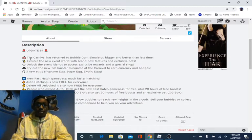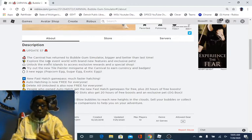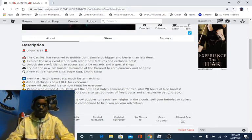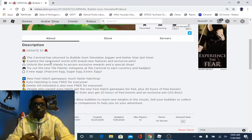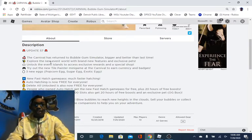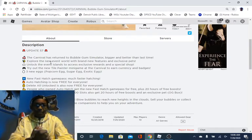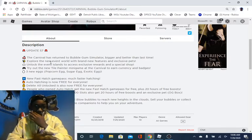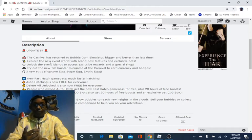Update 57 with the carnival has a whole new world. We've got the islands with the eggs, new secrets, and all that. There are new games so you can earn new rewards playing those games. But the thing that makes this update so legendary is that auto-hatching is now free for everybody.